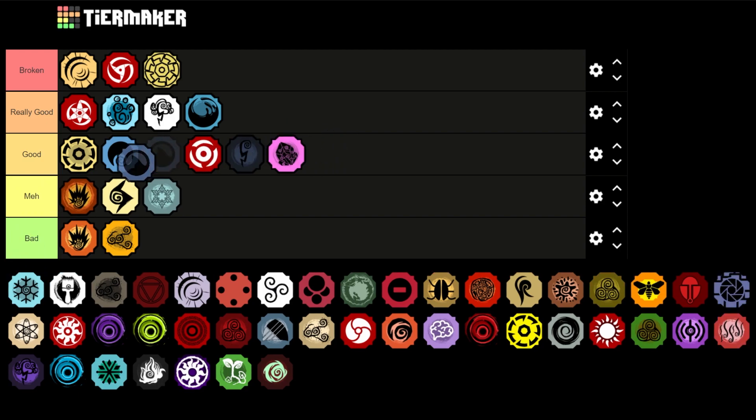Next is Wanzi Ame — going to be in Good, below Akuma and above Black Shock. Wanzi Ame is just a pretty good bloodline. The Z spec lets you steal chi during it, all the hand signs got removed from basically all the abilities, and the second ability damage actually got increased, so it's just a really decent bloodline.